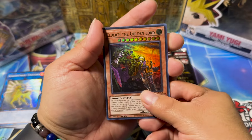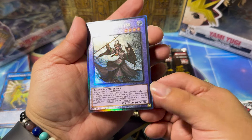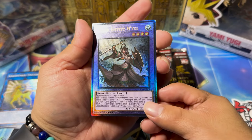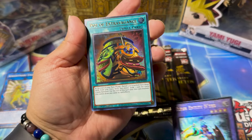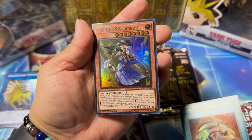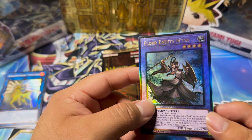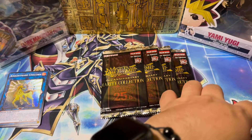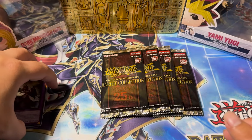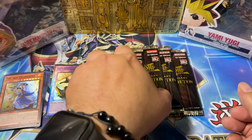I'm hoping we can at least pull a Quarter Sentry. Ooh, a Secret — Blava Golem, not bad. Ooh, okay — Collectors Rare, Elder Entity Entis. Pretty cool, not bad. And a Pot of Extravagance and an Irish Sword. That's not bad. I do like the Ulties on this — it's really nice. I think Konami should probably keep these rarities going forward, but that's just me.